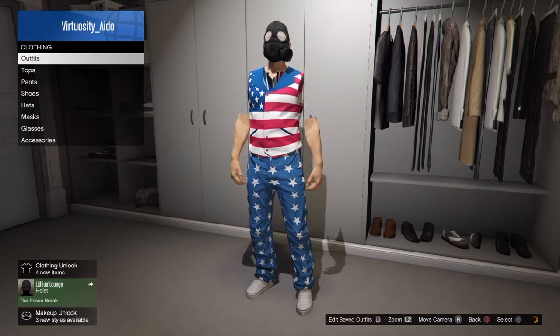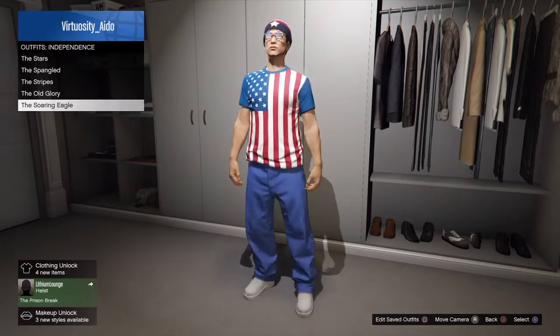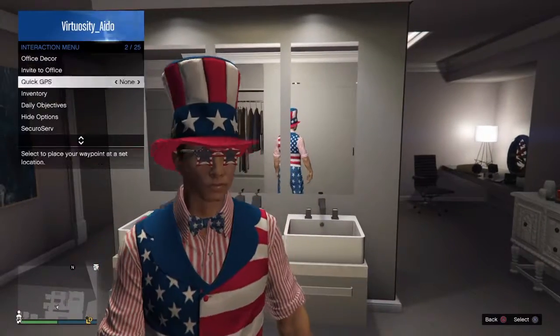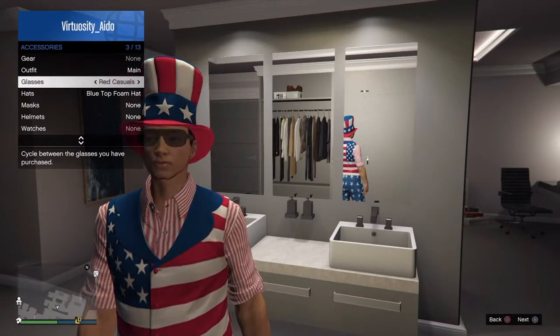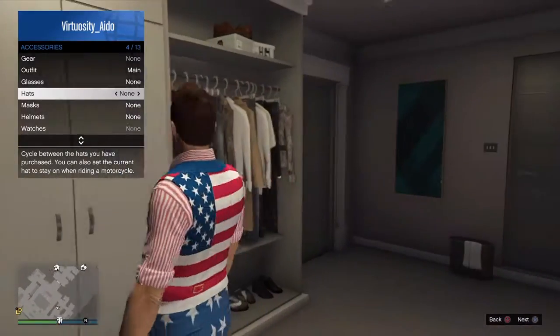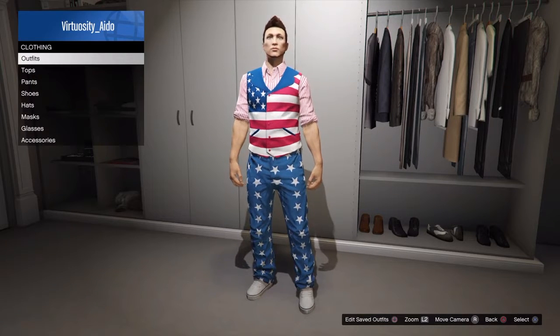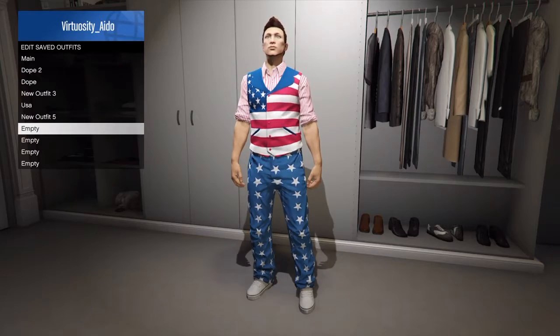So you would go into Independence and get whatever one you want, but I would get this one. I would go into my interaction menu, take off the glasses and the hat, and then save it as an outfit.